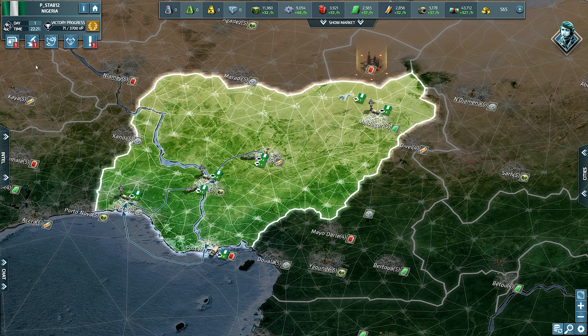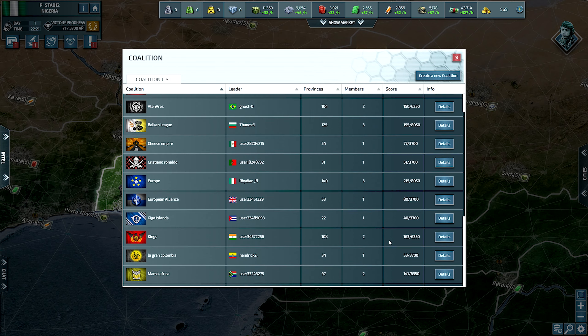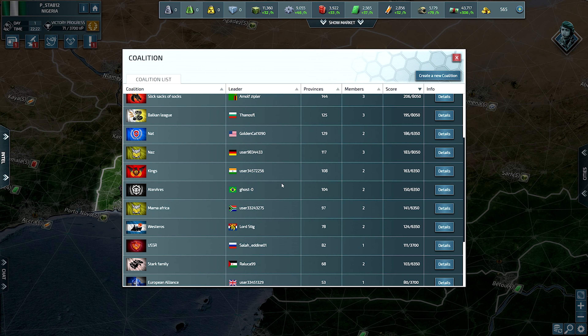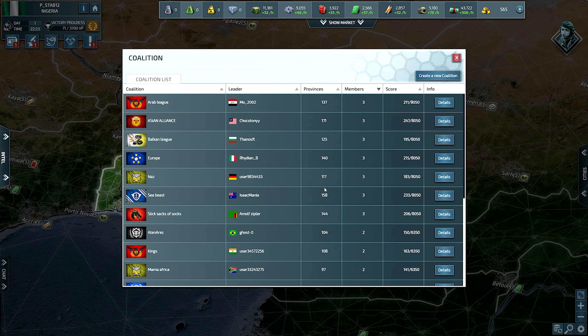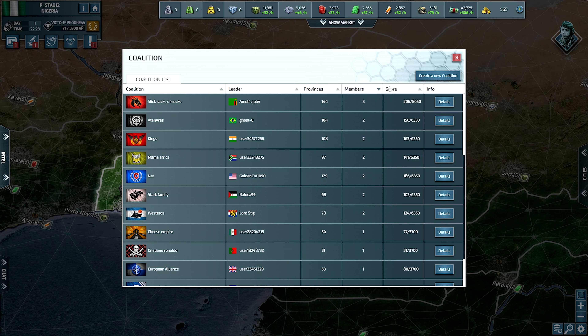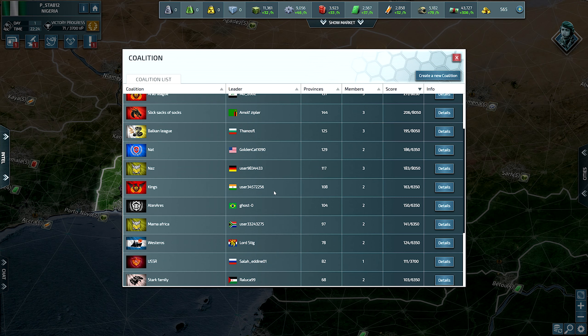Let's see if there are any coalitions going on — holy moly, there are a lot of coalitions. Is there any in my local area? I'm definitely going to need to grab a coalition early. South Africa looks like they have an open spot — not too bad, definitely a possibility. I'm not sure about some of these other flags; I need to look into that later.